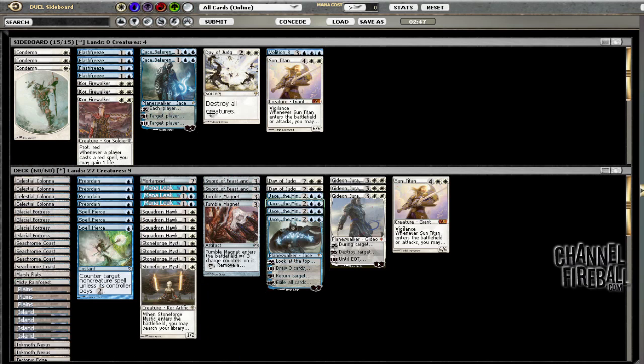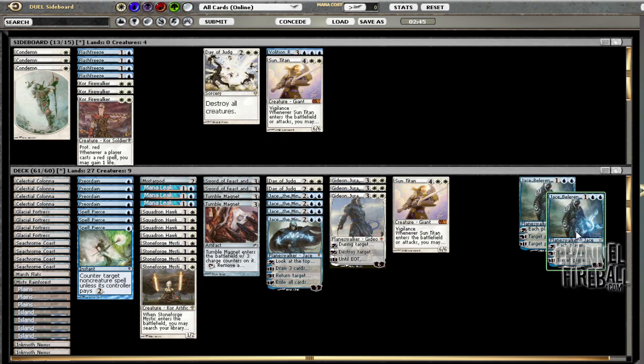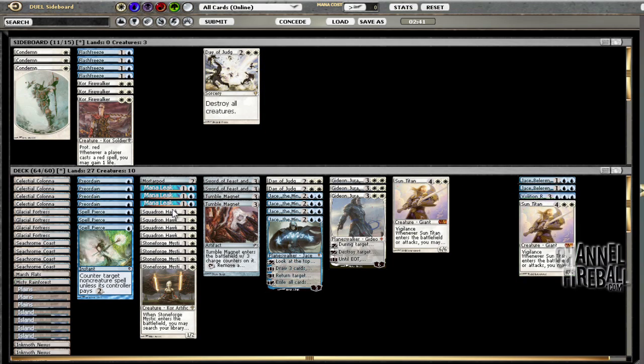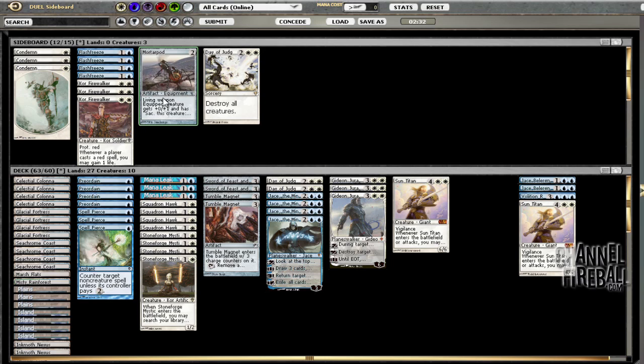So he discards nothing. I untap lands. Can't do anything mid-combat. I'll move a Sword to Stoneforge Mystic and a Mortar Pod to Sun Titan in case he has a Volition Reins or something. Pass the turn. I actually like that Black Sun's Zenith happening — which is why I didn't spell pierce. I think it was actually worse for him. It stopped me from doing about four damage, but it stopped him from getting four life and stopped me from taking four damage. Seemed like a better trade-off.